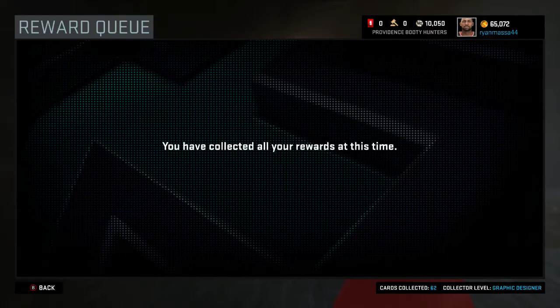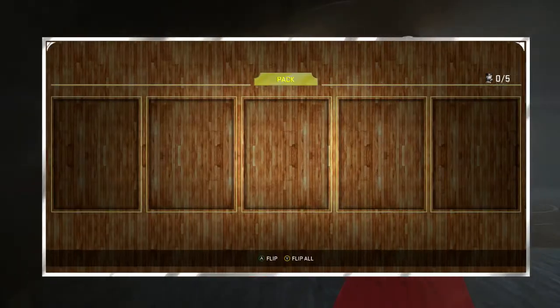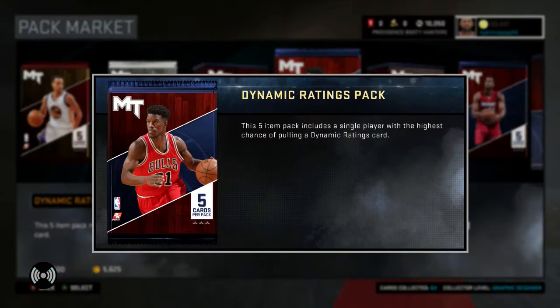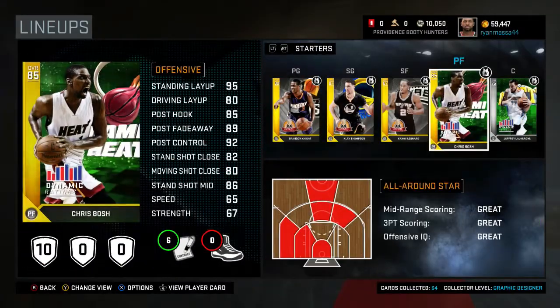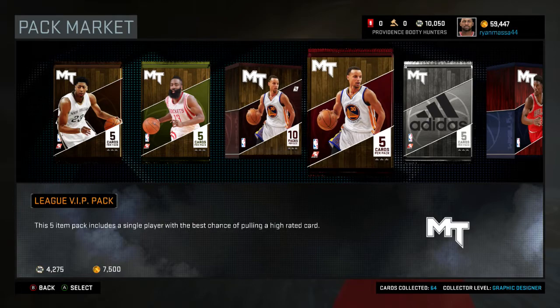We should create the team logo I think. It's an amethyst — but yeah, just the Booty Hunters. I think that might be the default team name. Yeah, we're the Providence Booty Hunters — what an awesome team name, I didn't do that. Let's open up a Dynamic Ratings pack. We have two golds — we're gonna get a Chris Bosh Dynamic Rating, that is awesome. We already have a regular Chris Bosh so I'm gonna sell him after this video. We need a better center though. We've got 59,000 left.